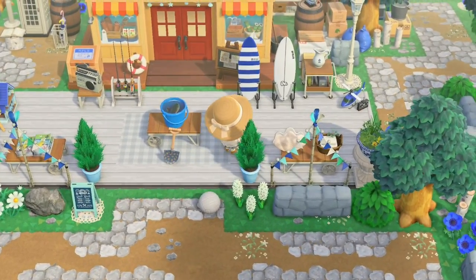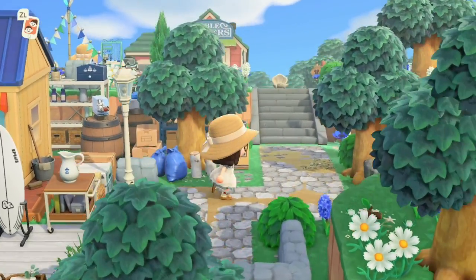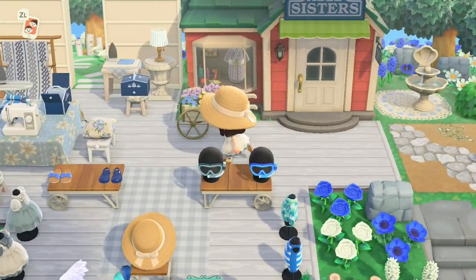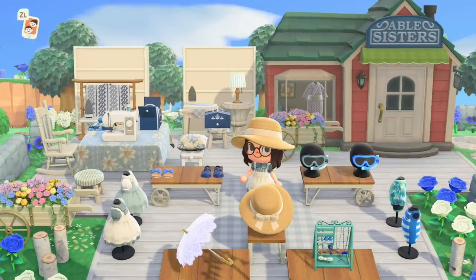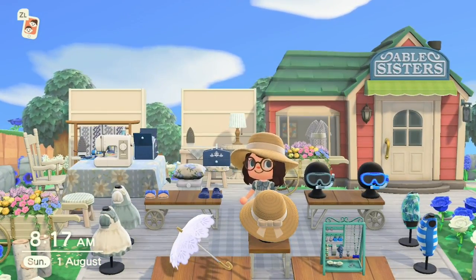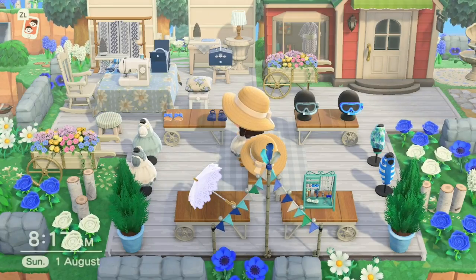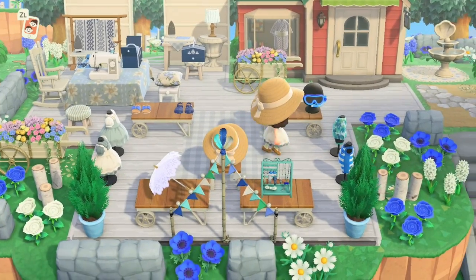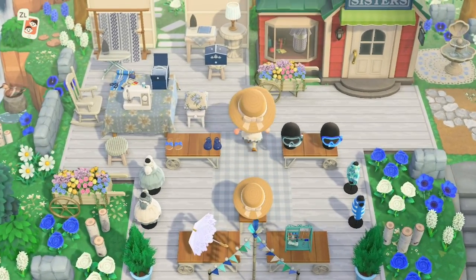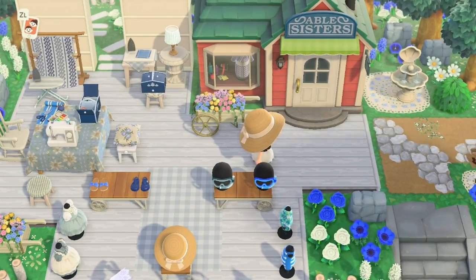There's a storage area back here, and then this leads up to Able Sisters and the fish and chip shop. For Able Sisters I've incorporated a sewing machine area and used wooden bookcases to section it off — they're white and a nice height. Then you've got all your beach attire to purchase, including the wide brim straw hat, scuba mask, and jelly shoes.